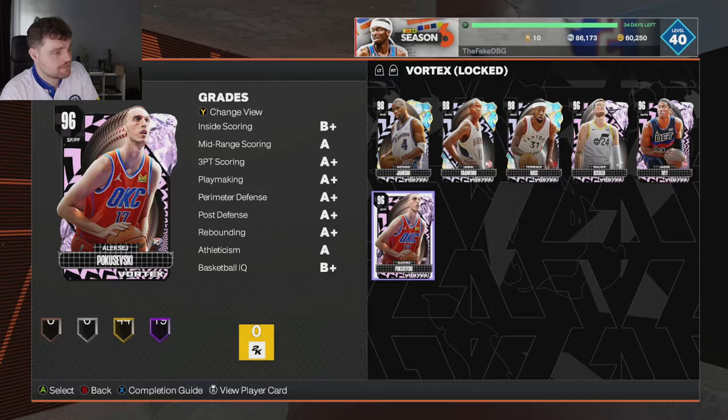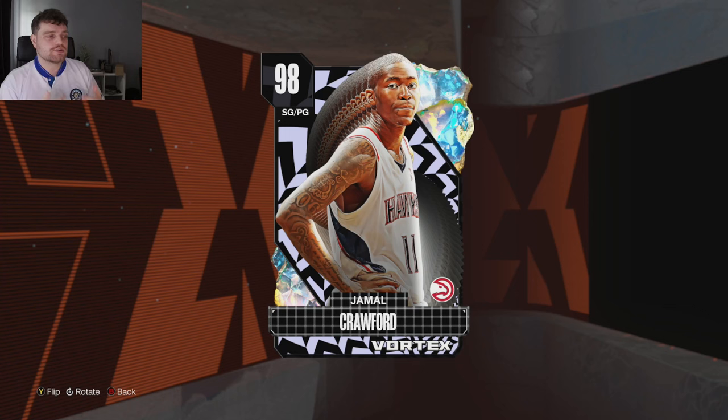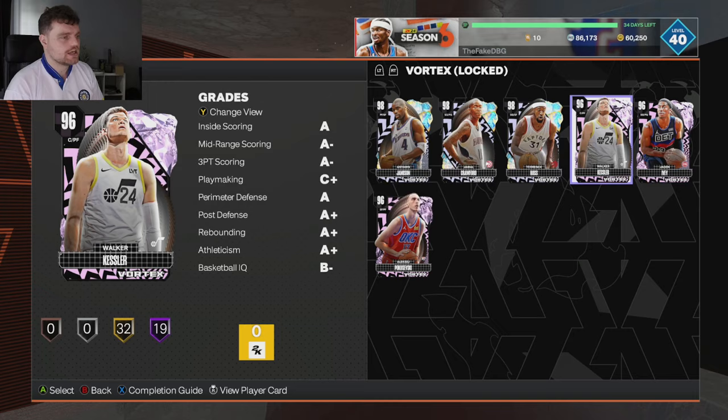I've already talked about Kessler, who I think is the best center you can buy in this game. I've talked about Poku, who I think is the best player you can buy in this game. And Jamal Crawford is the most fun player you can buy in this game. So these three cards are all exceptionally good.